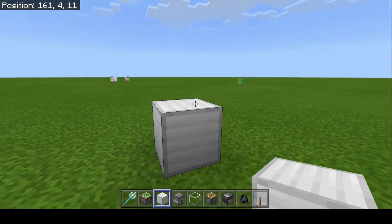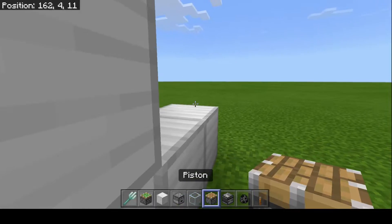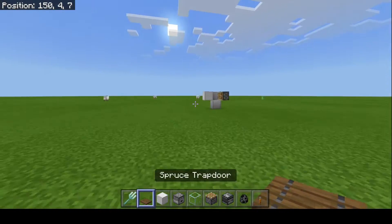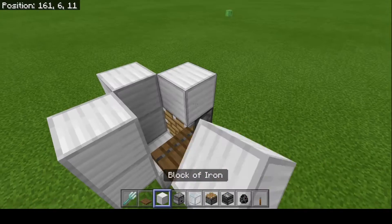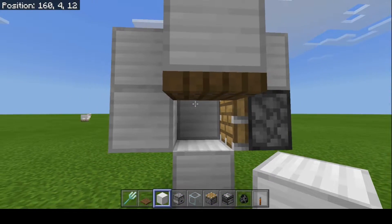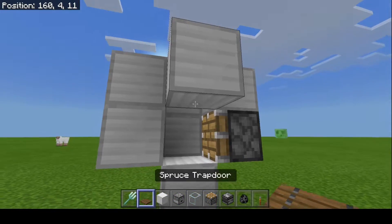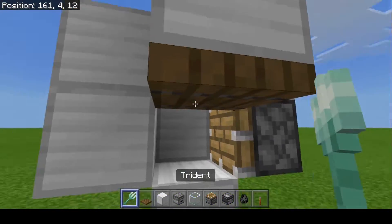Starting with the first trident killer design — you want this for mob spawners or any farm where mobs come into a one-wide tunnel and there aren't a lot of mobs at once, because with a lot of mobs it won't be super effective. The trapdoor here is useful for zombie spawners — you can close it so baby zombies won't glitch out, because if you leave it open they just come out and can kill you.